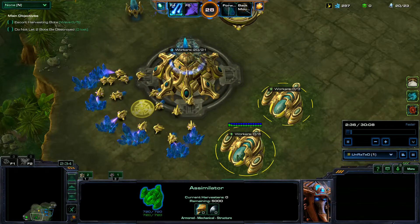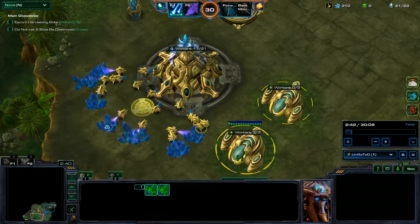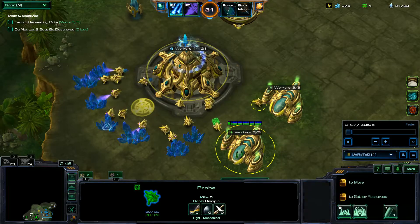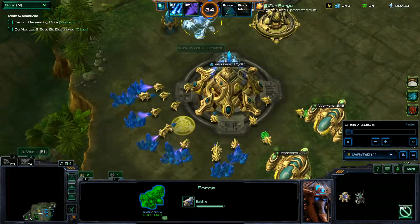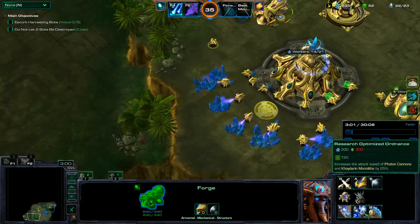I threw down these two assimilators — that was a little bad timing. I should have thrown down one, saturated it, and then thrown down the second. But I got them both saturated at the same time, and now I'm throwing down a Forge. As soon as we have enough gas I'll start getting Optimized Ordnance.